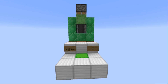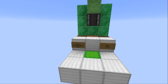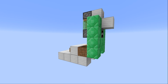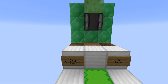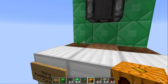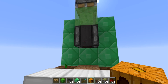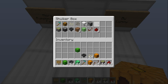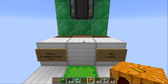G'day guys, Limpy here and welcome to another tutorial video. This one is on my new design for a micro pumpkin and melon farm. It's extremely compact, cheap and easy to build — perfect for your survival world, especially in the beginning where you don't have many resources. You have a melon on one side and a pumpkin on the other, and if either one grows, it'll grow up to this spot and the observer block will detect it and fire straight away, going into your chest or shulker box.